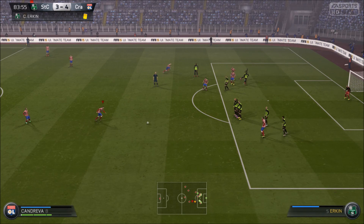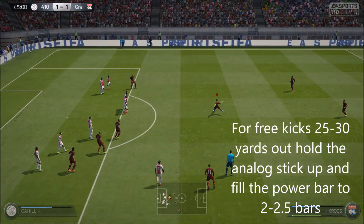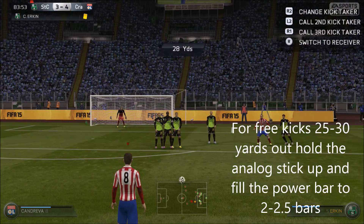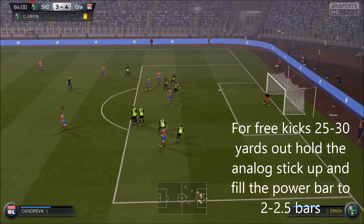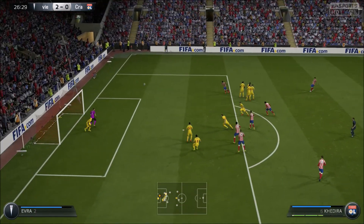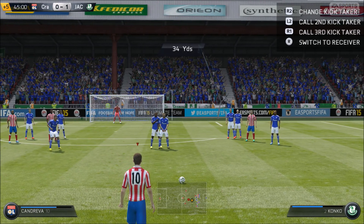For free kicks from 25 yards to 30 yards, you again want to hold the left analog stick upwards and fill the power bar to two to two and a half bars of power. For these free kicks you want to aim slightly more to the right of the wall, so it gives the ball more space to move into the goal. It's common sense really — the further out you are, the more you need to move it so you don't curl it too close to the keeper.